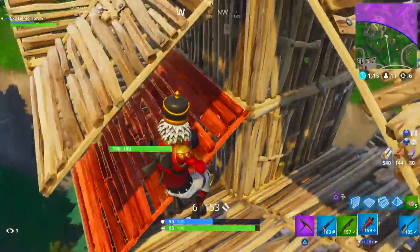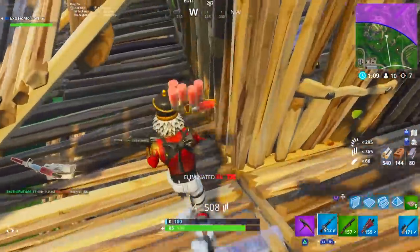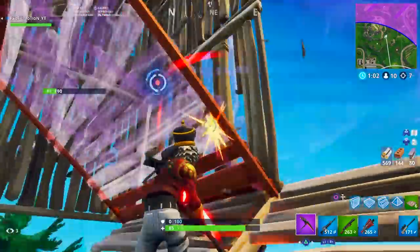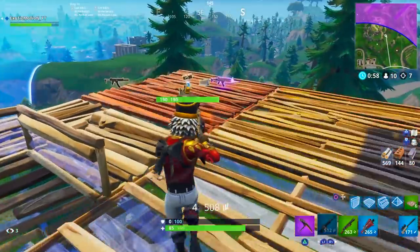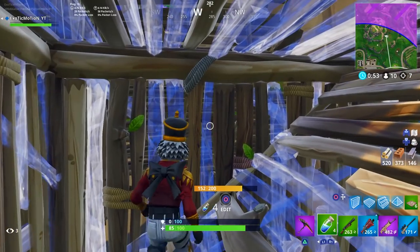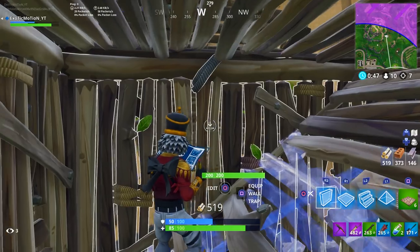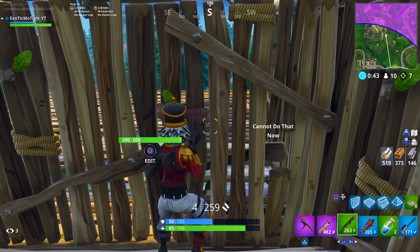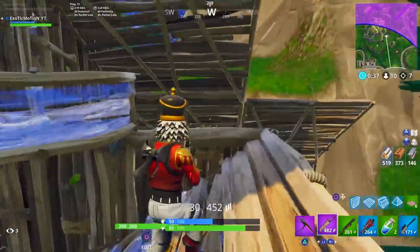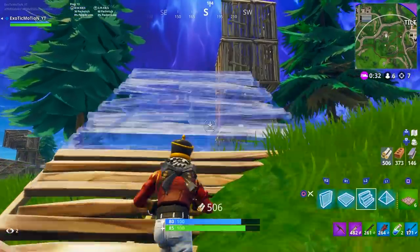Once you're above someone you can watch them and see what they do. In a situation like this, start spraying and shoot through their wall. Sometimes they'll get aggressive, sometimes they'll just keep building a wall. This guy got aggressive - players who do that usually know what they're doing. I had already put shots into him with a shotgun and AR so I knew he was weak - probably boxing himself in trying to heal up. If I hadn't put shots into him, my best move would have been to build and get out rather than get into a close shotgun fight.